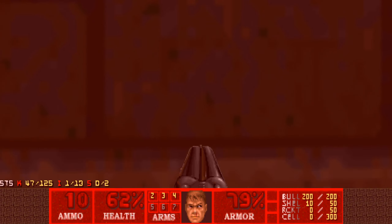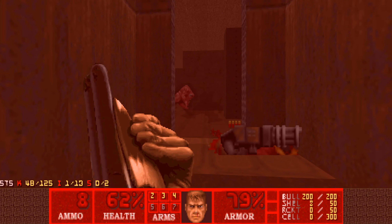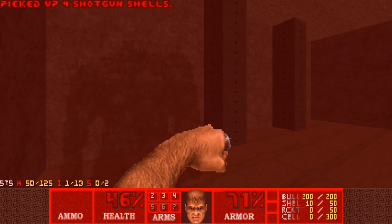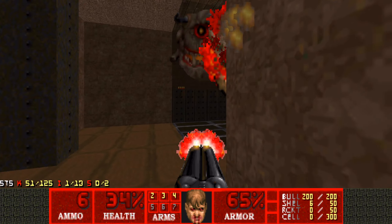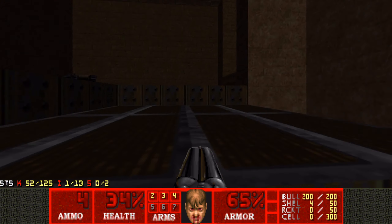This button — I'm not sure — it opens up this wall. We might as well punch our way through here as well. Pain Elemental — please die as fast as possible. Nice — no lost souls.